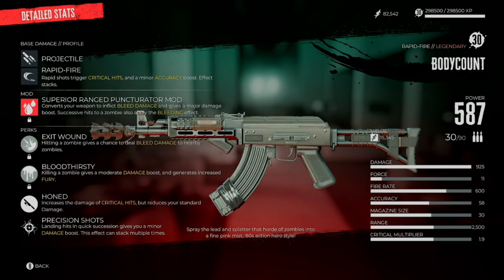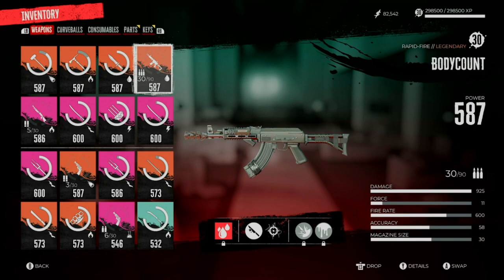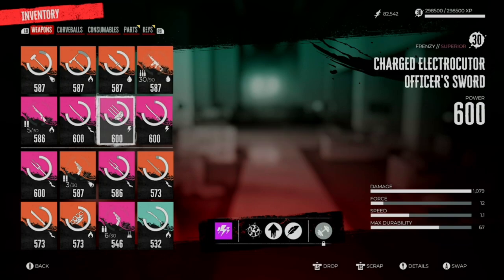For this, I put on increased damage of critical hits but reduced standard damage, because we're getting 100% crits, so we're just adding increased critical damage with no downside to standard damage. I also have landing hits in quick succession, which gives a minor damage boost that stacks multiple times. You might actually want to test precision shots versus adding crit damage, but I haven't found a problem with annihilating any enemy in half a clip, so I never went back to look at that mod.